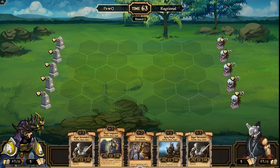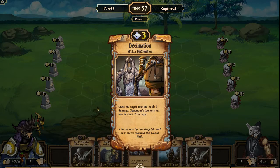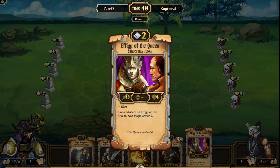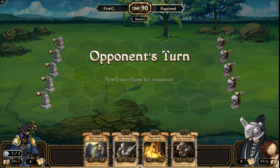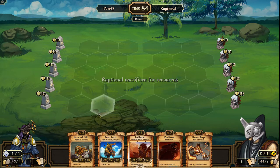PewQ is playing an order deck of sorts. I don't know if it's a more tempo build or if it's more of a mid-range late game build. I see the Decimation as a big cue that it might be tempo, but you never know these days — there are so many hybrid builds out there. We'll just have to wait and see. Wingswarder, Effigy of the Queen, lots of stuff in his opening hand. PewQ pitches for resources and passes the turn over to Raytional, who is playing a mono energy ranged mid-range build.